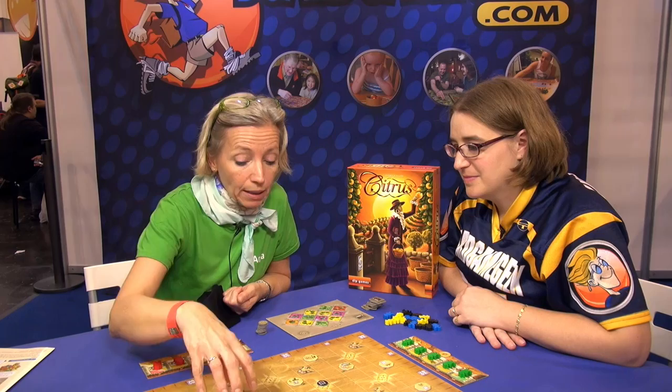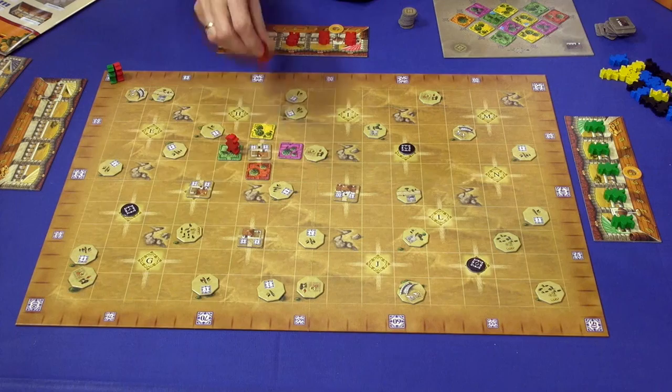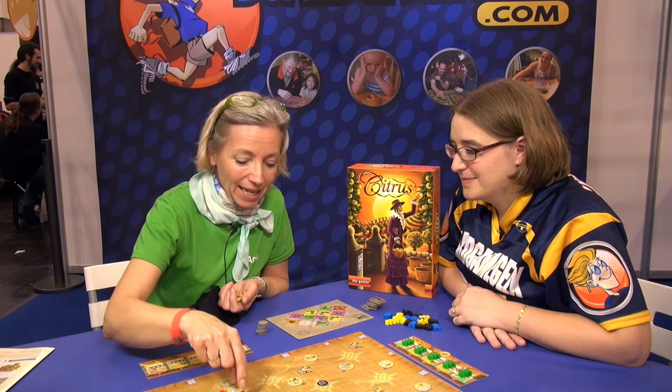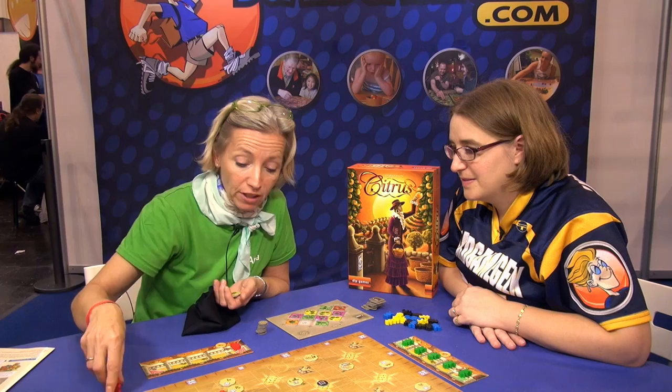When you build a plantation, you put one of your men on each of your own plantation tiles. Furthermore, when you take new plantations from the board you can enlarge a plantation you already have — it can grow in any direction. Other players can also have plantations around the same finca.